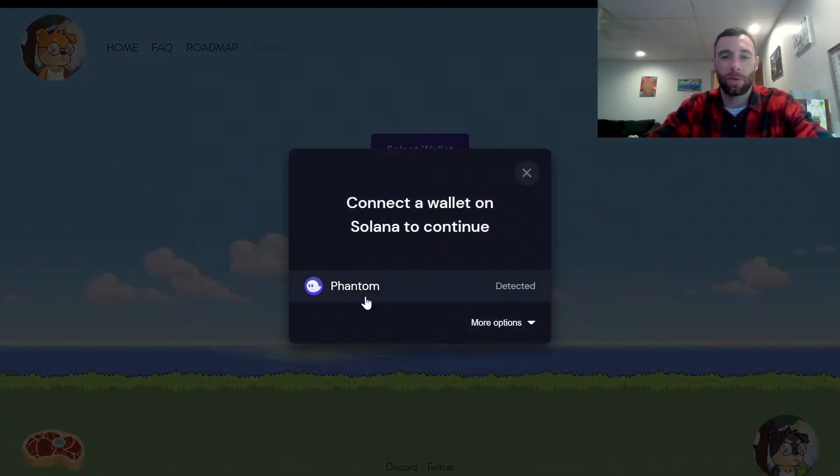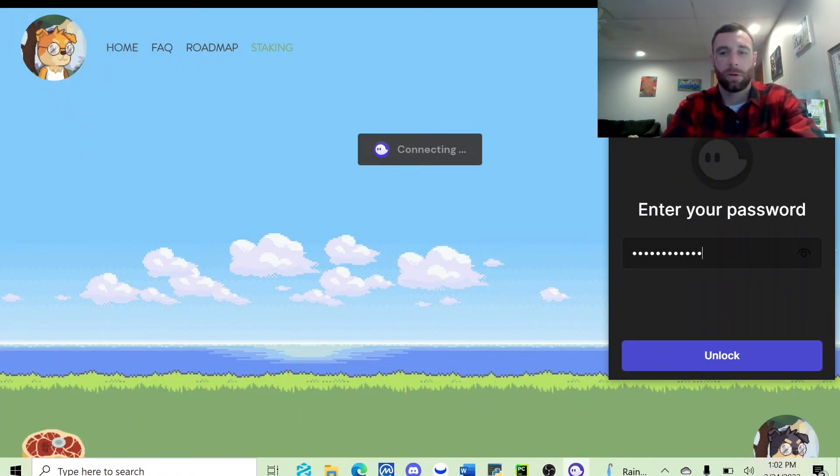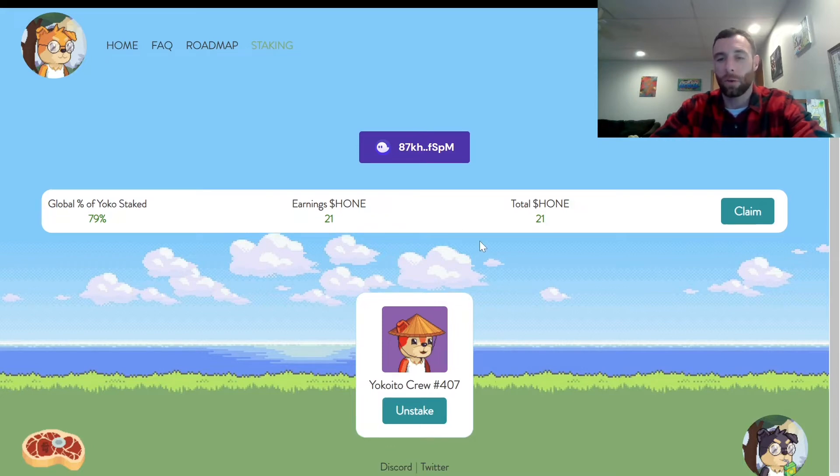I'm connecting to my wallet so you guys can see exactly how it all works. There are 79 stakes total, which is awesome, and I've got 21 hone in my wallet that I've collected. When I got into this it was roughly a dollar per hone. With everything going on — the war and the broader market — everything is taking a hit, so hone is now down to about 50 to 60 cents. To claim, you just click on claim and accept.